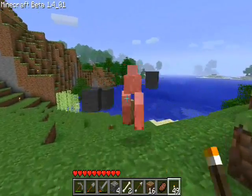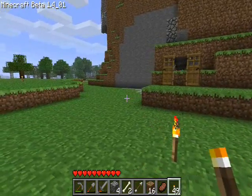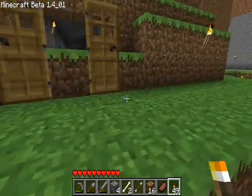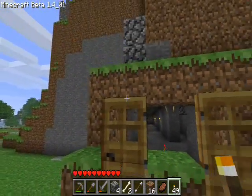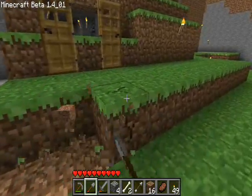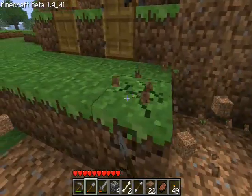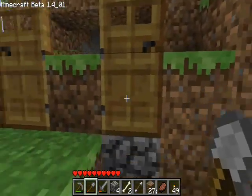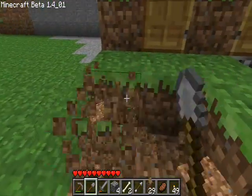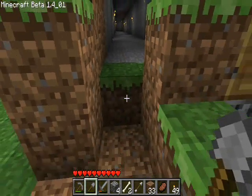What we're going to be working on today is making this presentable — kind of giving it a second head, if you will. Because this dirt and wood thing is just not cutting it. So we're going to do something about that. The easiest way to get rid of a door is just to destroy the block underneath it and pop, it pops. It's actually cobblestone.